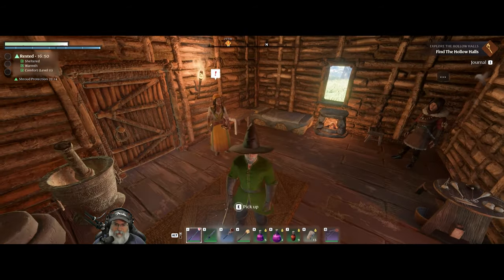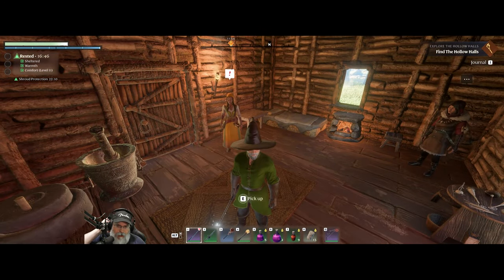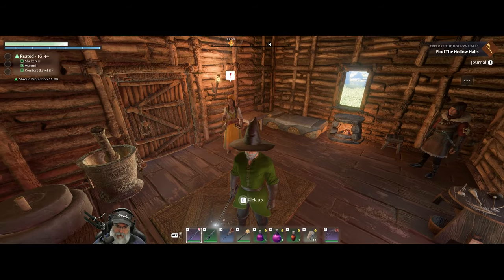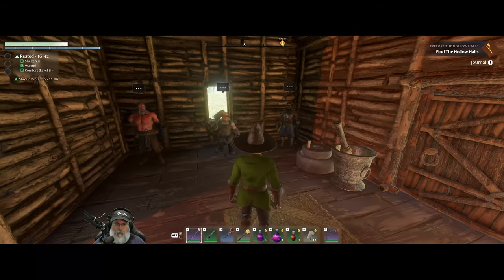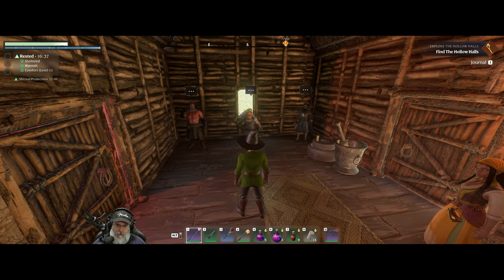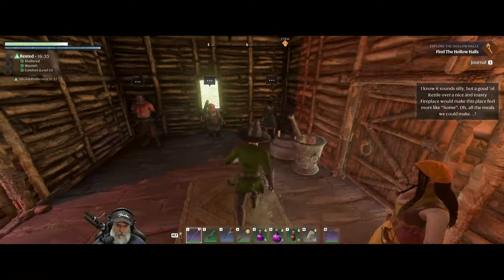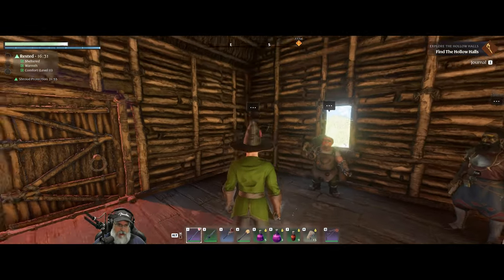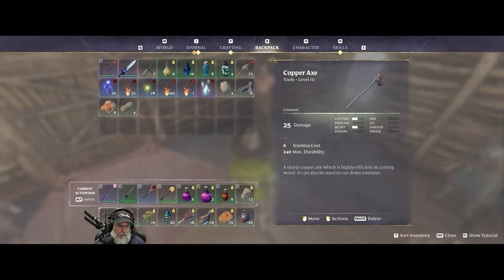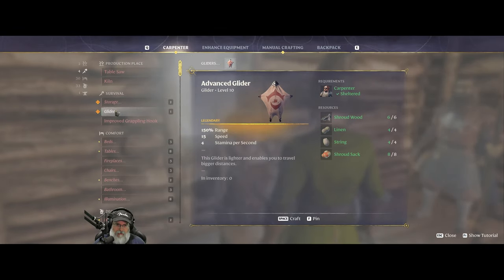Welcome back everybody to Enshrouded. I'm the Bearded OG and in this episode we're gonna begin the process of moving to Woodguard and the surrounding area. Before we get started with that, Emily's got something for us — she made the copper axe and pick, and has all the ingredients to make the advanced glider. Let's do that now, boom.